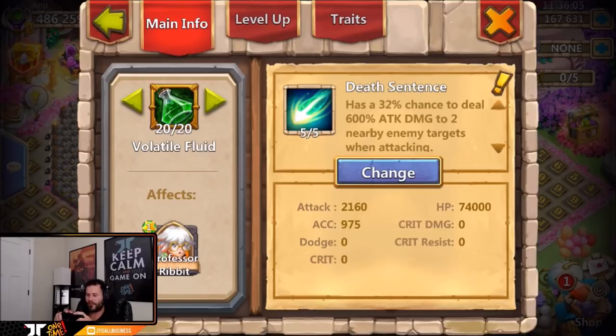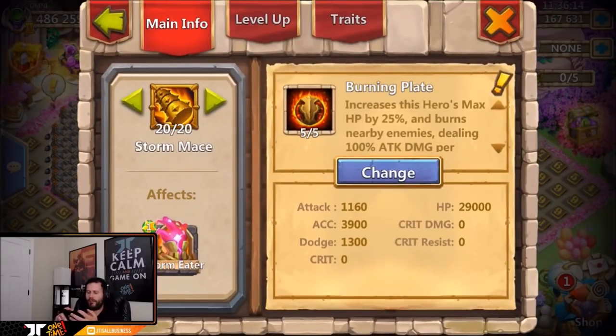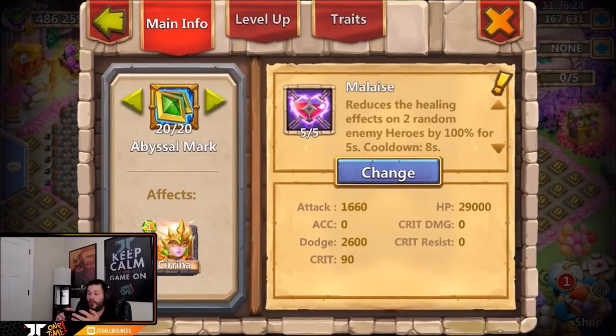We got Professor Rabbit with five of five death sentence, with stacked level five traits — a little bit of damage, some accuracy, and HP. We got five of five burning plate on Storm Eater with mainly accuracy as well — four accuracies and two level five dodges. That is not bad at all.